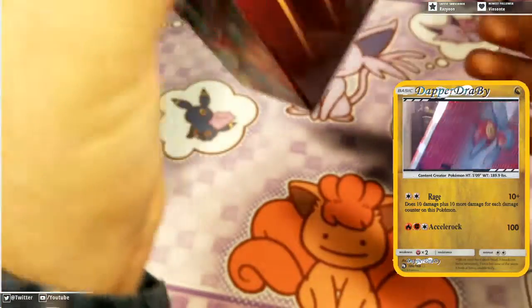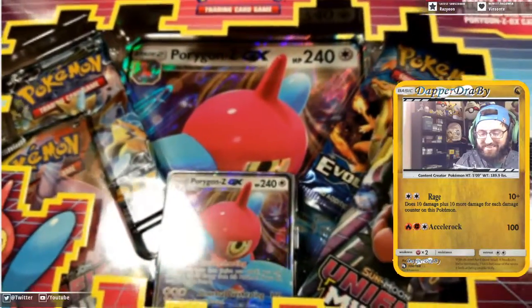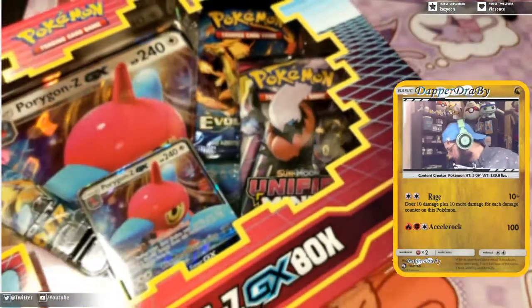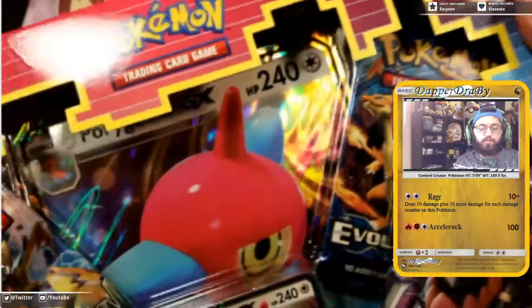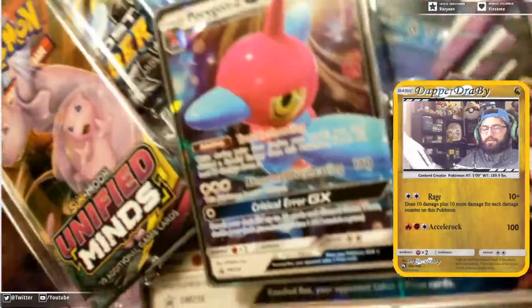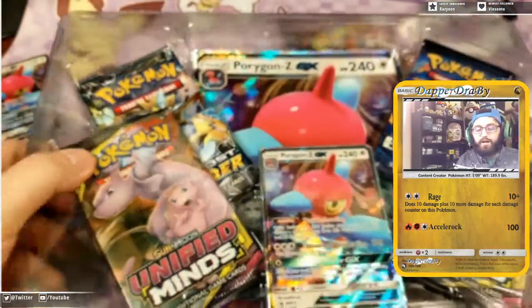You can cut it out and put it on your wall if you want. It has a cool design to it as well. We did end up getting two of these, so we do have some extra packs to open. Let's bust open this one first and see what's inside. Let's toss the box over there.